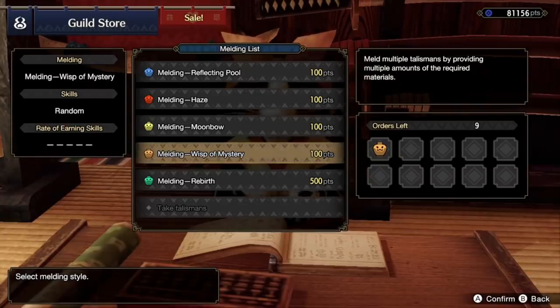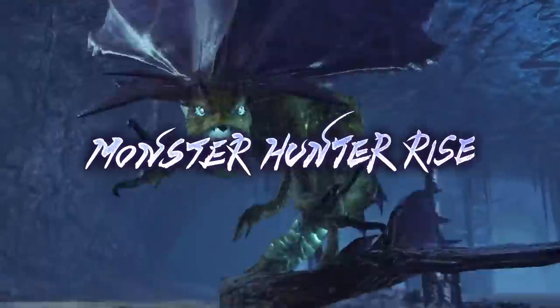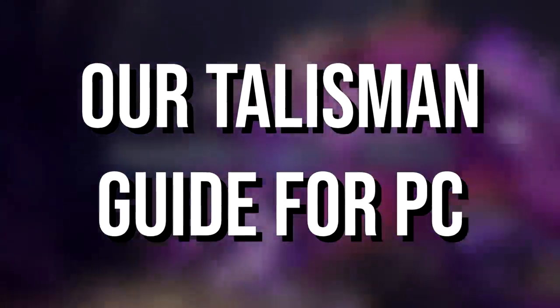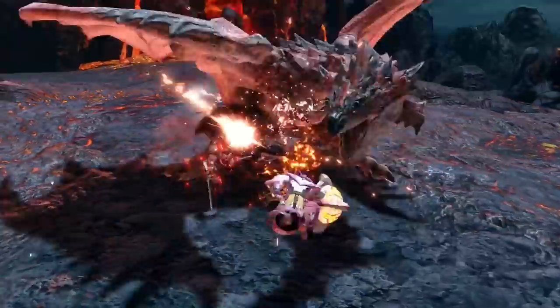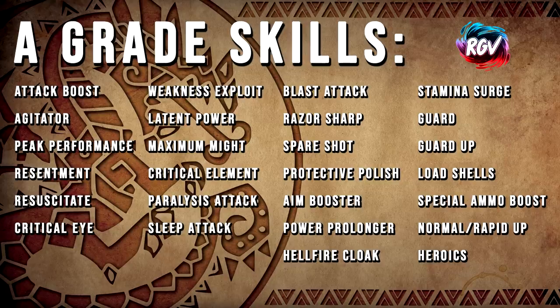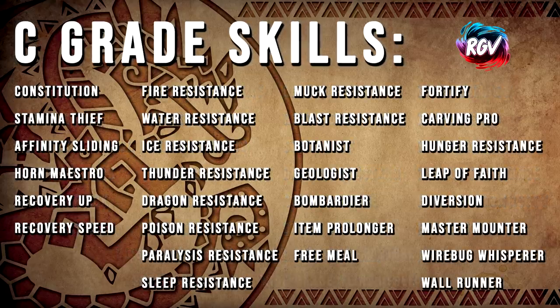Today with the launch of PC Rise underway last week, we should be seeing a lot more players reaching endgame or at least starting to meld their first talismans. We thought it would be a good idea to come back with a complete up-to-date talisman guide, cutting to the chase with the important information we've learned over the original release. There's over 100 skills in Rise that you can meld onto your talismans, and they're graded by the devs into different qualities. The higher quality, the rarer it is you'll actually meld that.